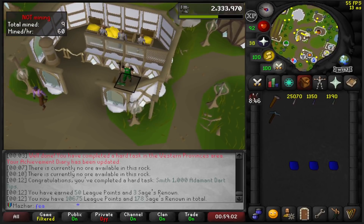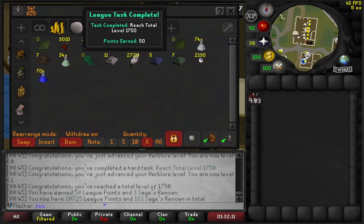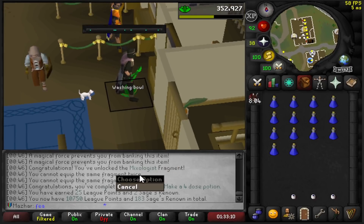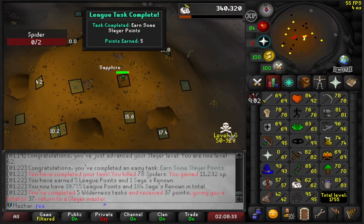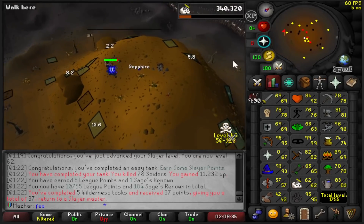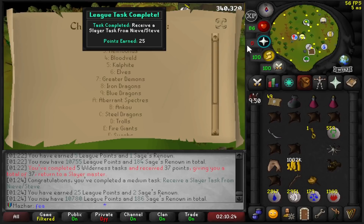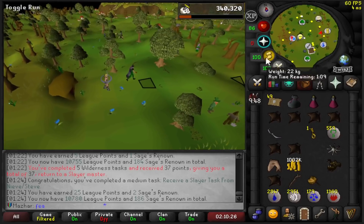I'll probably save it for Herbibore. 1,750 total level — 50 more League Points. Make a four-dose potion: 25 points. I got that because I just got the Mixologist Relic. I'm just skipping spider tasks right now. All I have to do is talk to this guy — Receive a task from Steve and Neve: 25 points.